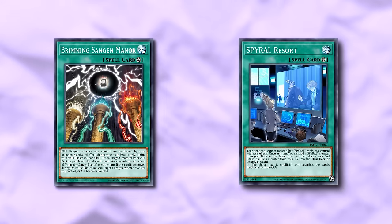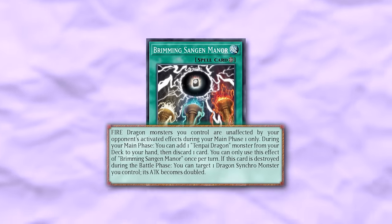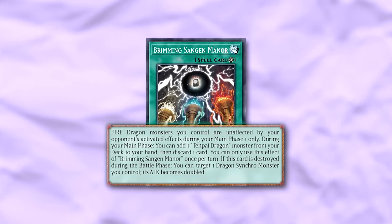This card is very much like Spright or Resort because during your main phase you can add a Tenpai Dragon to your hand and then discard a card — a little bit worse than Resort but Resort is one of the best field spells ever printed, so this is fantastic. Also, if this card is destroyed during the battle phase, you can target a synchro you control and its attack becomes doubled.